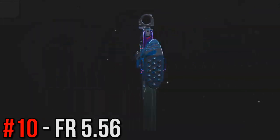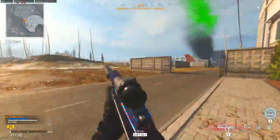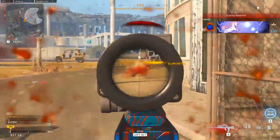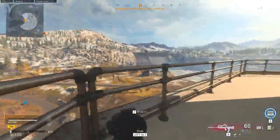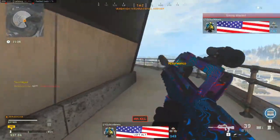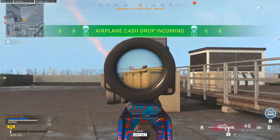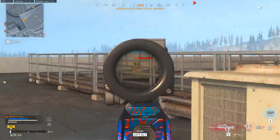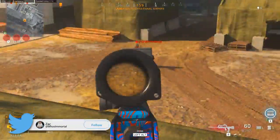Moving on into the number 10 spot, here I've got the FAMAS or the FR556. I'm going to be honest with you guys — going into this video, I thought I was going to have the FR556 a bit higher up on the list, but after using it and trying out multiple setups with it, it's just a lost cause in the vast majority of engagements. Being that this is a 3-round burst weapon with a less than ideal fire rate, it's just not consistently good in any given engagement. There will be times where you drop an enemy's armor in one burst; however, other times it'll feel like it takes 3 bursts to do that, and this weapon just is not super versatile, it's not super dominant — it is just a low-tier rifle in my mind.